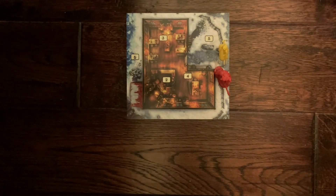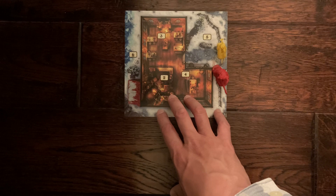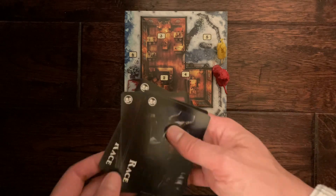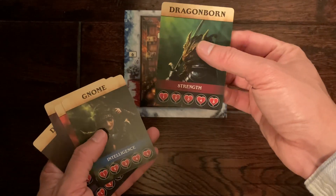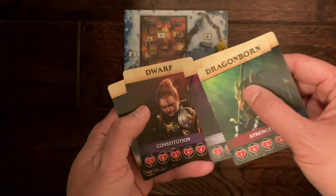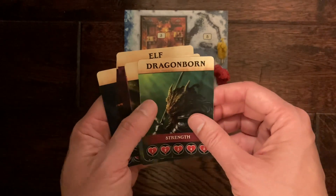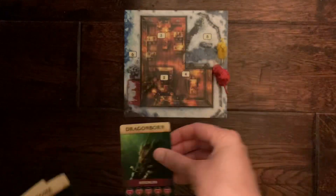The first thing we'll do is set up the play board. This is the first board of Act 1, Board A. Before you even get to that, you've got to pick your character. They have multiple race cards, and with each race they have an innate ability: Dragonborn with strength, Gnome with intelligence, Human with wisdom, Elf with dexterity, Dwarf with constitution, and Tiefling with charisma. These abilities come into play with certain attacks and saving throws. Let's pick Dragonborn.